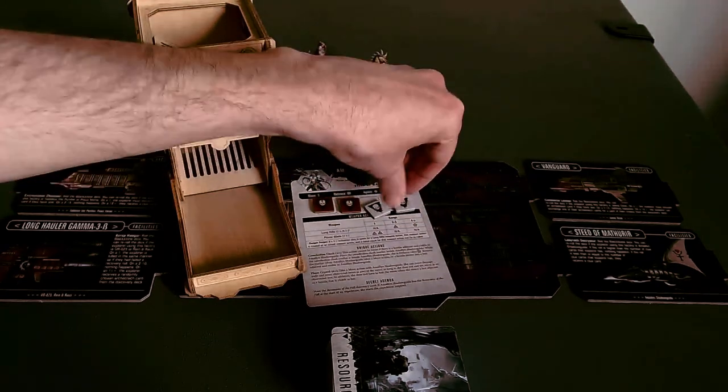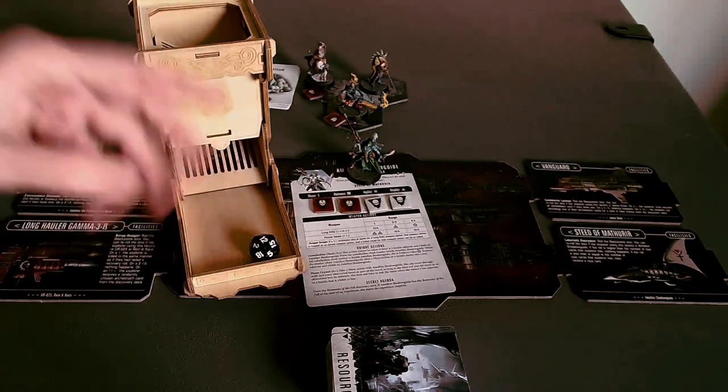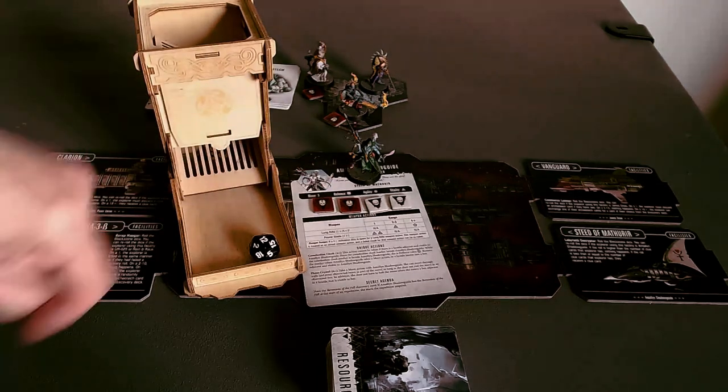So, a 1 or a 2 would kill her. She rolled a 12, so she lives. Amelin is alive, and that's good.